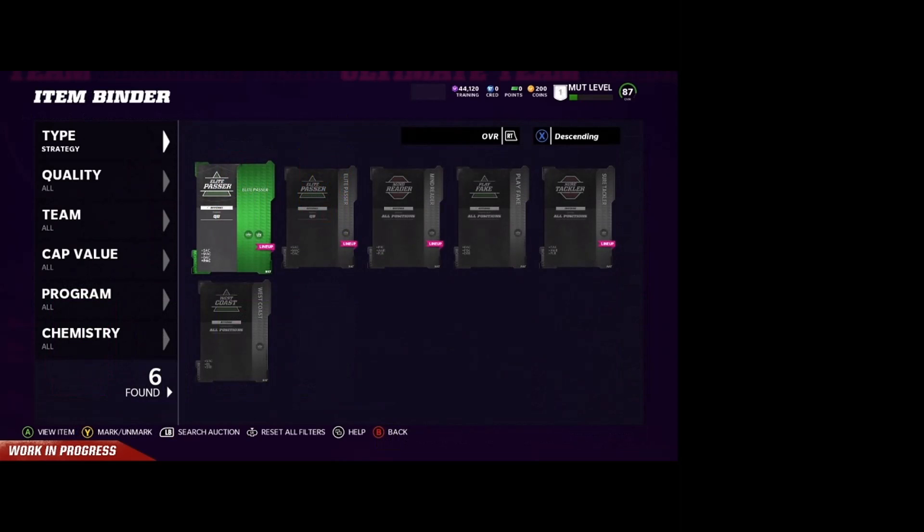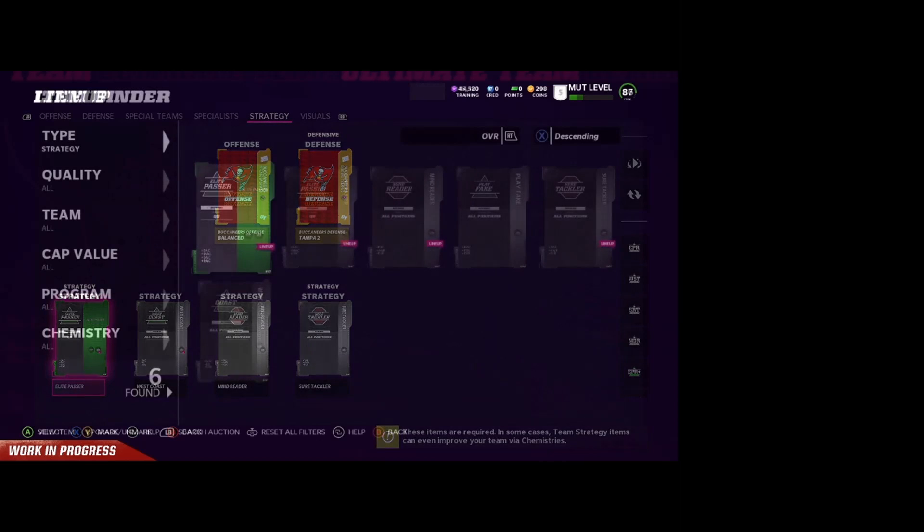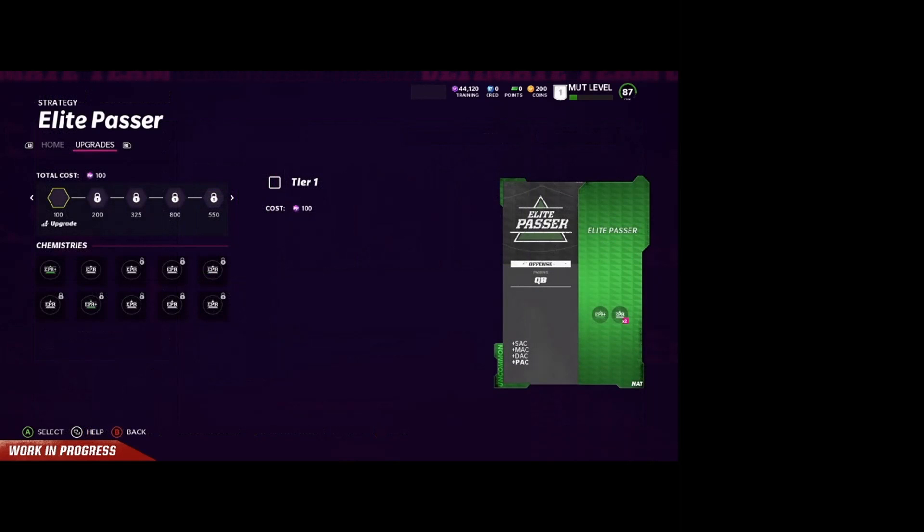What does that mean for the market? I don't know if they're going to be introducing price ranges this year. It's not like you're going to be able to snipe it for a super cheap amount and flip it. I'm assuming you're probably going to have to snipe at the lower of your range and then sell at the top of the range. We still don't know what it's looking like for the auction house with price ranges, but we do know these items are actually going to be in packs.